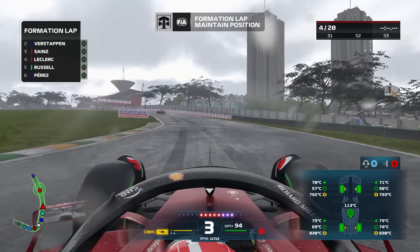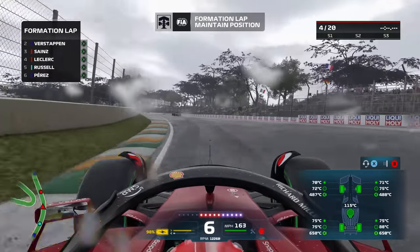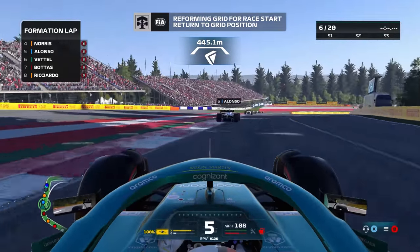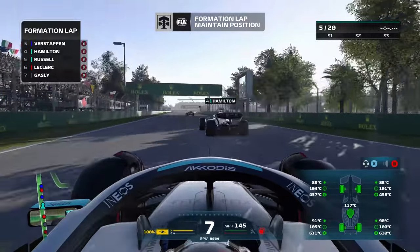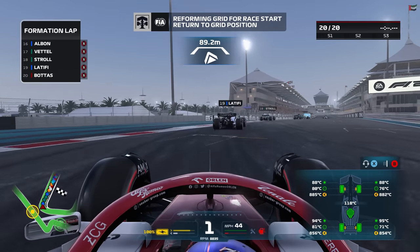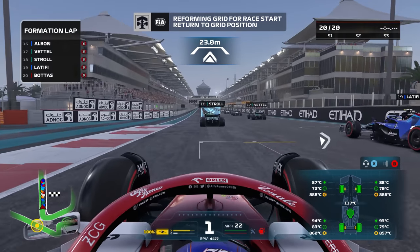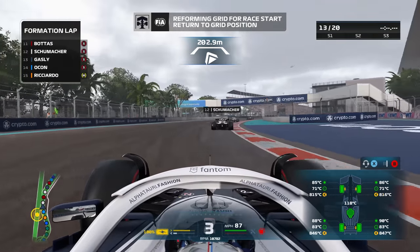This is much easier for the start procedure thanks to the new immersive formation lap mode. Use this time to increase the temperature in the tyres and make sure the carcass is within the optimal range before reaching the start box. To heat up the front, simply weave on the straight and apply the throttle through corners, making sure to use all of the track available. For the rears, hard acceleration coming out of the corners or from a lower gear while on the pit straight is key, where you're now able to simulate a burnout to gain a better launch. Using all of these methods, you will easily breeze past the entire field.